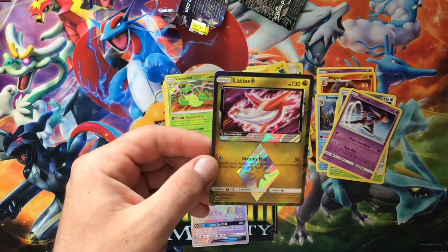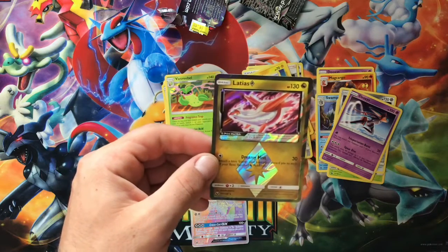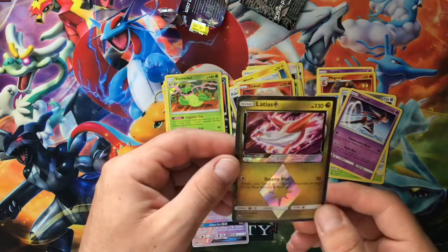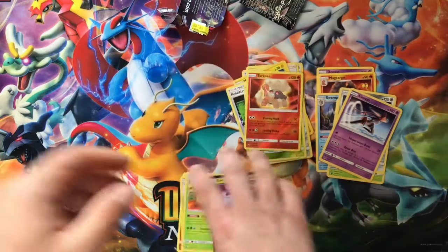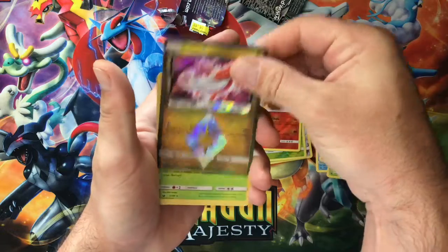A Deoxys breaking the sound barrier regular rare card. I completely forgot about the prism stars in these sets — with Unbroken Bonds there are no prism stars and no break cards so I completely forgot about them. So we got a Latios Prism Star for our final pack.